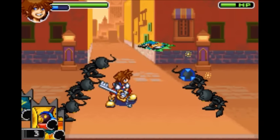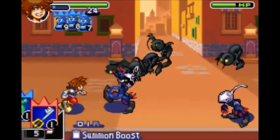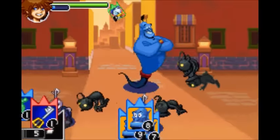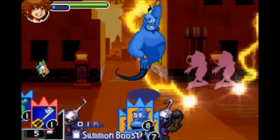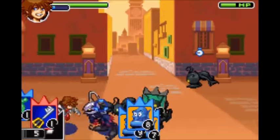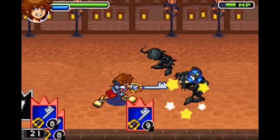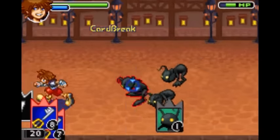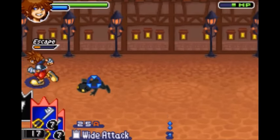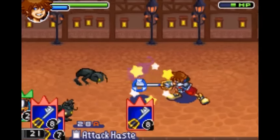Next is the Crescendo, which gives you Summon Boost. It negates the use of your Magic cards, however it powers up your Summon cards. Next is the Guard Armor, which gives you Wide Attack — it increases the range of your attacks. Next is the Card Soldier, which gives you Attack Haste, increasing the swing speed of your attacks.